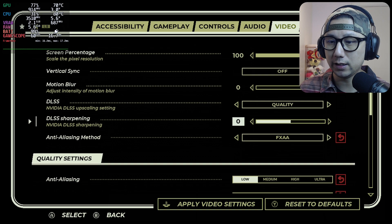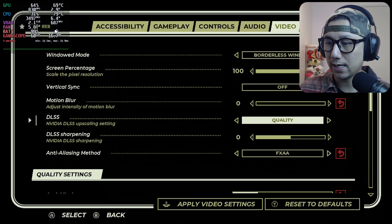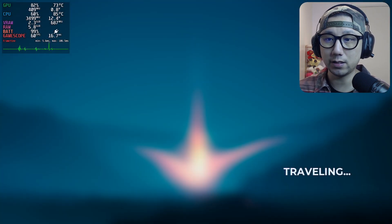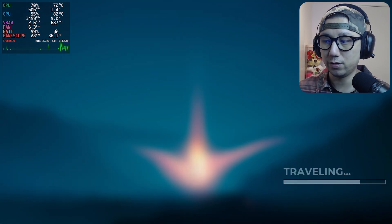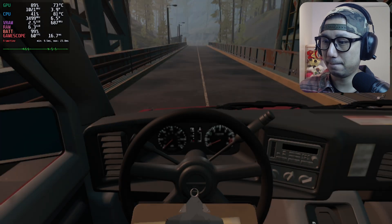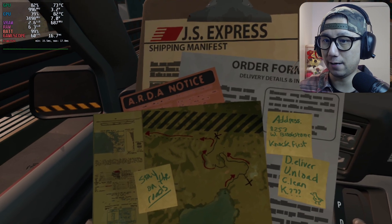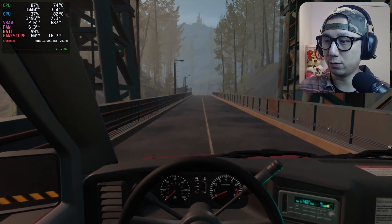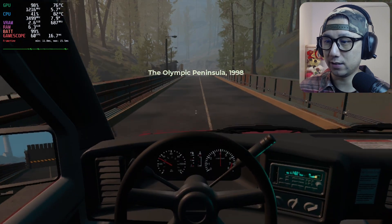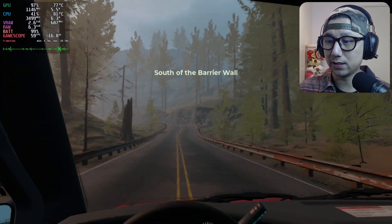Set it to quality and apply. Let's play the game again and we should see a difference. You can see the FPS — it's at a stable 60 right now. But there is a little drawback: we do have a little bit of UI flickering. See the UI? We have flickering, but it does feel smoother.